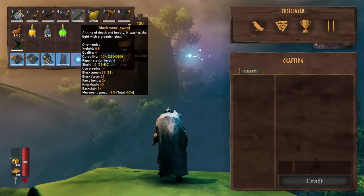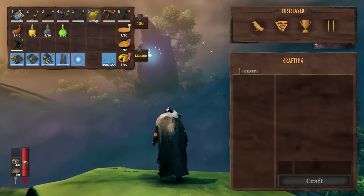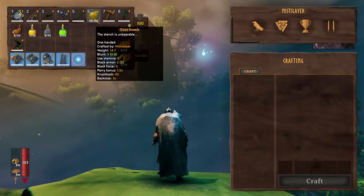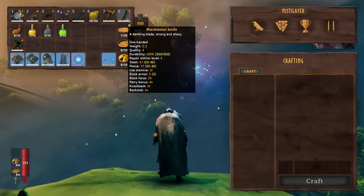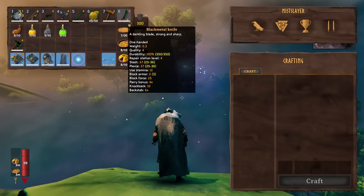The sledgehammer we're going to use because its slam attack actually clips through walls. The Black Metal Sword we're going to use when we want to do parry attacks with the shield. The ooze bomb we'll cover more on later, but it's AOE and most enemies in the Mistlands take normal damage from all elemental and status effects like poison.